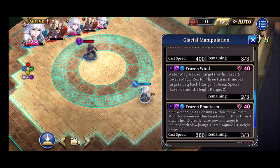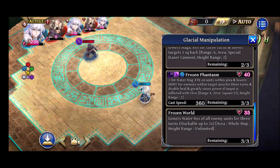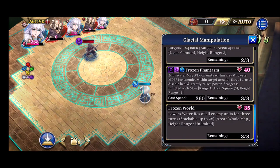Now we're on what I think really sets Emerus apart: Frozen Wind. It's an attack that lowers magic res for three turns and also moves enemies back. It's the fixed AoE type, so beware of positioning. After applying it, his magic res is now lowered — not stackable, but he does have other ways to lower res, one of which is stackable. Our previous ~9,000 damage has now gone up to 11,000. That's the fun part of this mage.